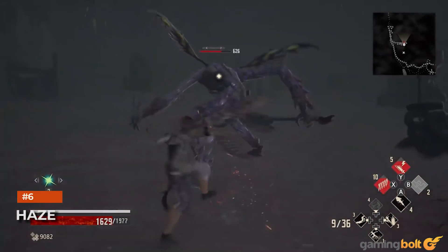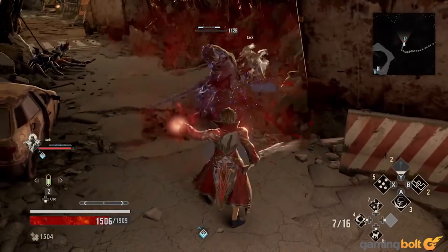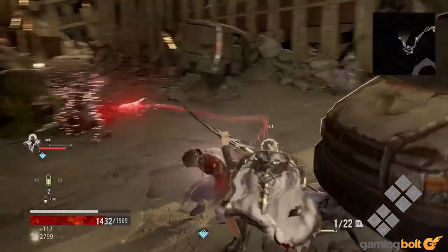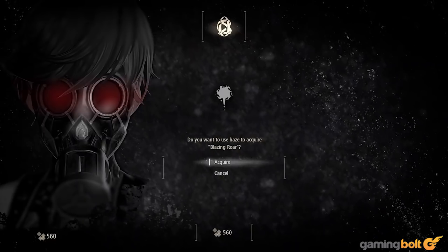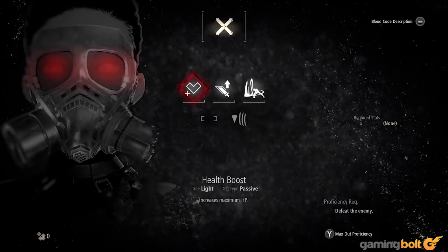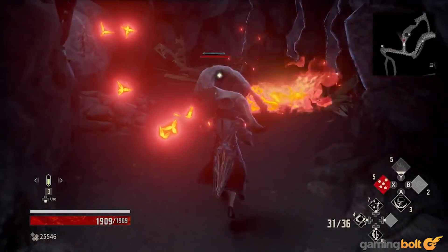Owing to its Souls-like roots, Code Vein has a single currency for upgrading your characters and inheriting skills from Blood Codes. Here, that currency is called Haze. Ideally, you should save it to level yourself up. Inheriting skills from Blood Codes happens often enough during the course of regular gameplay as it is, while leveling up keeps getting costlier and costlier, requiring increasing amounts of Haze. In light of that, it's easy to decide which of the two you should save your Haze for.